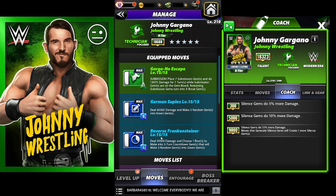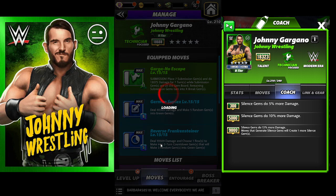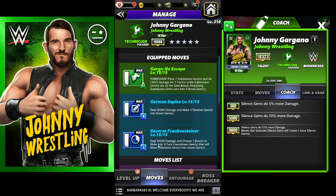The third move is the Reverse Frankensteiner, doing 19,000 damage and choosing one row to make into two-turn countdown gems that will then make three random gems into green gems. Basically what this build does is it's okay but very board dependent when it comes to getting green gems. You want to get the stub in, then hope you time it right for the two-turn countdown gem to break.